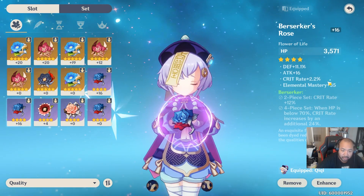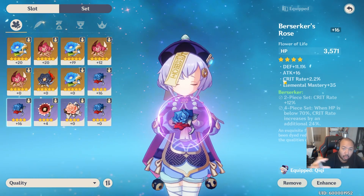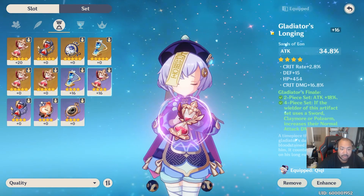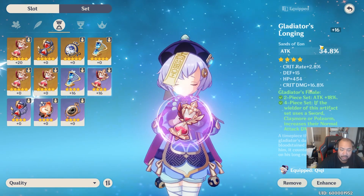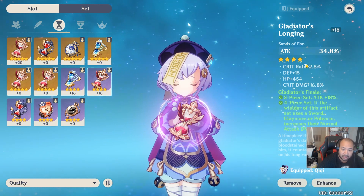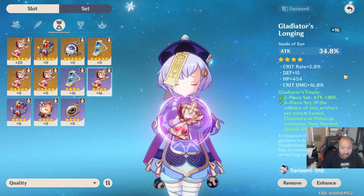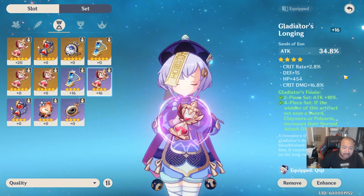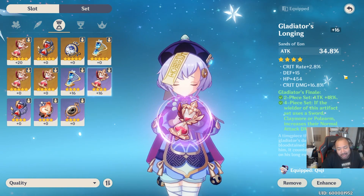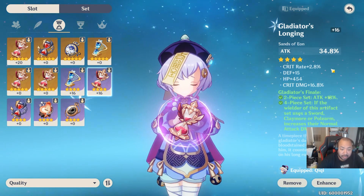As you continue improving the gear, you're looking for two or more stats that match your objective. Getting into Gladiator's Longing here, you can see we have an attack percent main stat and now two matching substats - crit rate and crit damage. You can see how this is evolving as you continue to upgrade or look for upgrades. This is how your gear is going to slowly evolve over time, unless you get lucky in the beginning and just get all the stats you want.